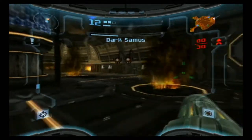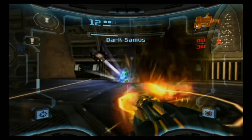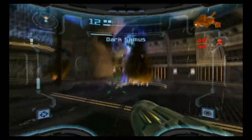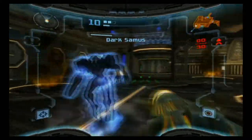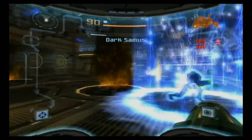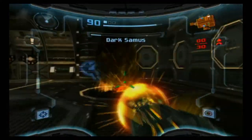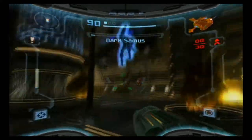And she jumps out of lock. Now she's just spamming this attack. Currently all we have right now are our missiles and our charge beam — our power beam really. She keeps getting in my face, which is annoying. Also if she hits the wall she immediately bounces back. I think charge shots are the way to go with this.